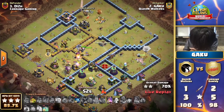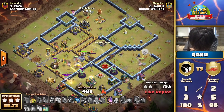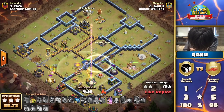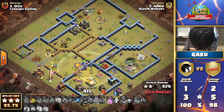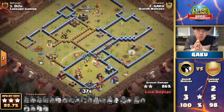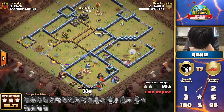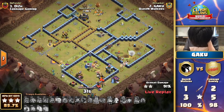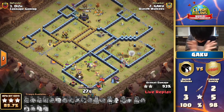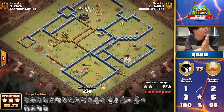Finding high-value targets every single time — we've called it before: whenever the attack goes well, it's almost always because the queen is still alive at the end, having obliterated major sections of the base. That is what makes the queen charge so iconic within every different attack composition. If you've got a good queen charge opportunity, you almost always want to take it. Gaku took it here and is well rewarded — a second triple for the Queen Walkers, as long as the cleanup goes according to plan.